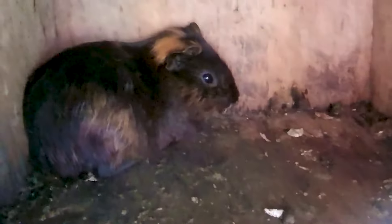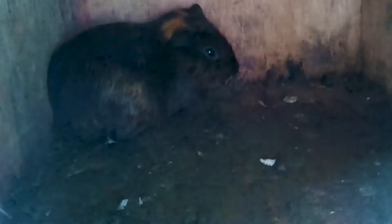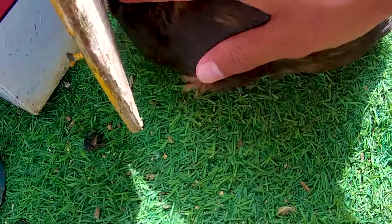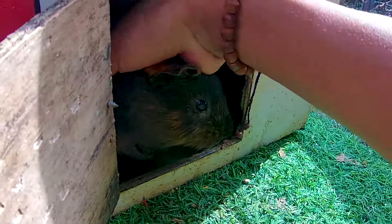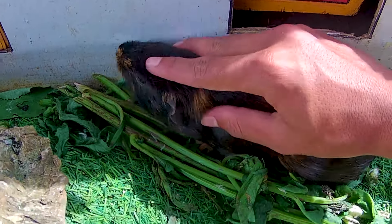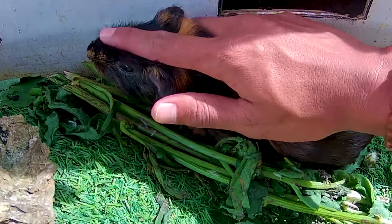Wow, ada seekor hewan di dalamnya! Ternyata ada hewan berwarna hitam. Kira-kira itu hewan apa ya? Yuk kita coba tangkap. Nampaknya itu adalah tikus, tapi tikus ini tidak memiliki ekor. Nampaknya bukan tikus — yuk kita tangkap. Kakak mendapatkannya! Ternyata ini seekor marmut. Dia sangat ketakutan sekali, padahal kakak tidak mau ngapain-ngapain dia. Nampaknya si marmut ini begitu sangat agresif. Dia adalah jenis hewan pemakan rumput.